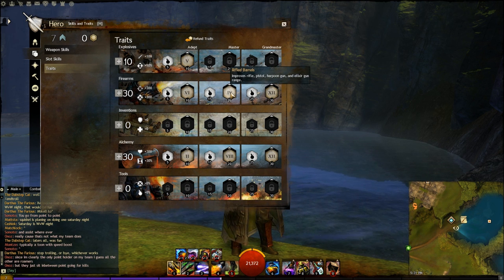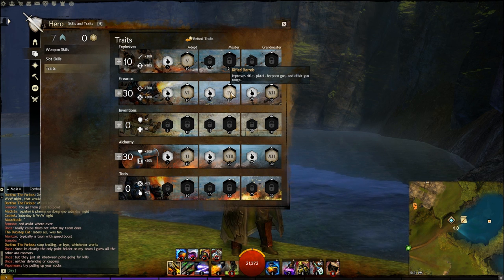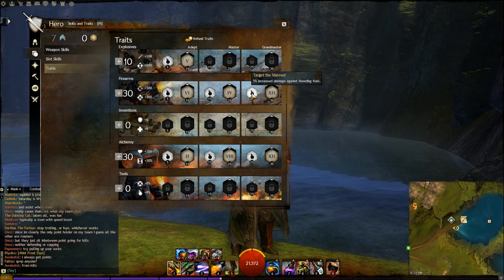Rifled Barrels is a necessity — the pistol's basic range is not great, but Rifled Barrels bumps it up to 1,050, which is definitely needed for this PvP build. You want to hit people at range without getting too close. Next is Target 'Em, which gives 5% increased damage against bleeding foes. Since you're constantly applying bleeds, that's an extra 5% damage bonus — amazing to have.